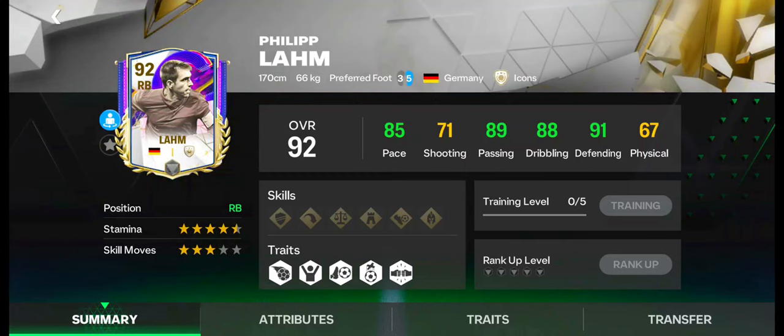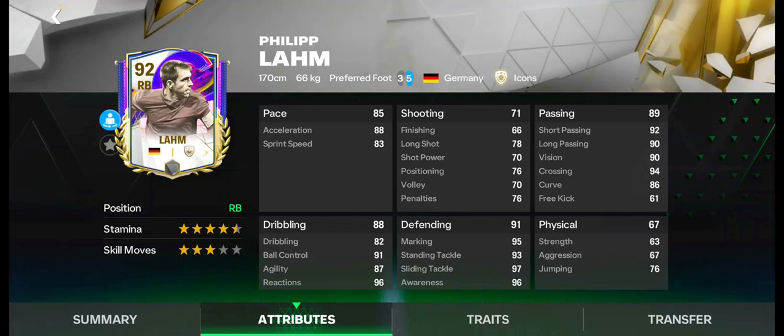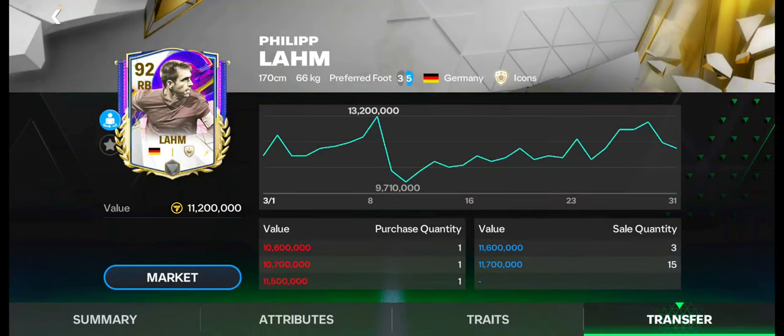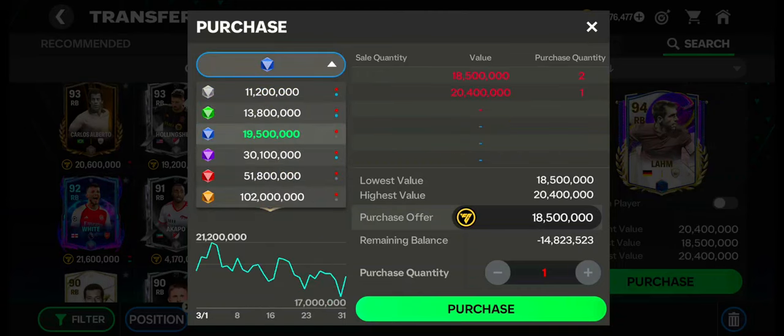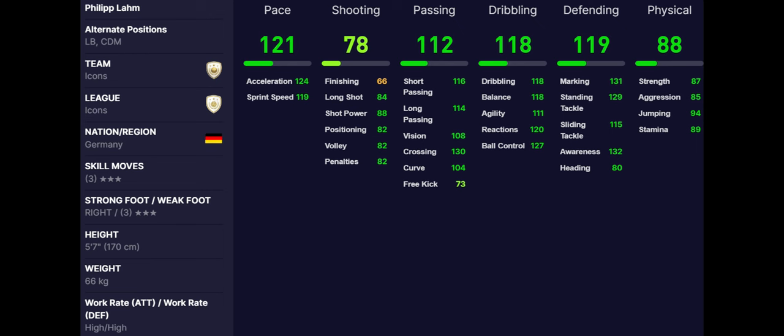Number 12: Philip Lom. Philip Lom has 4.5-star stamina and 3-star skill moves. He can also be used as LB and CDM. He has excellent pace, passing, dribbling, and defending skills. Weakfoot is bad. Work rates are high in attacking and defending. Traits are also okay. Currently, his value is under 12 million coins. His price is now decreasing in the market. Sale quantity and purchase quantity are balancing. These are the max stats of Philip Lom.